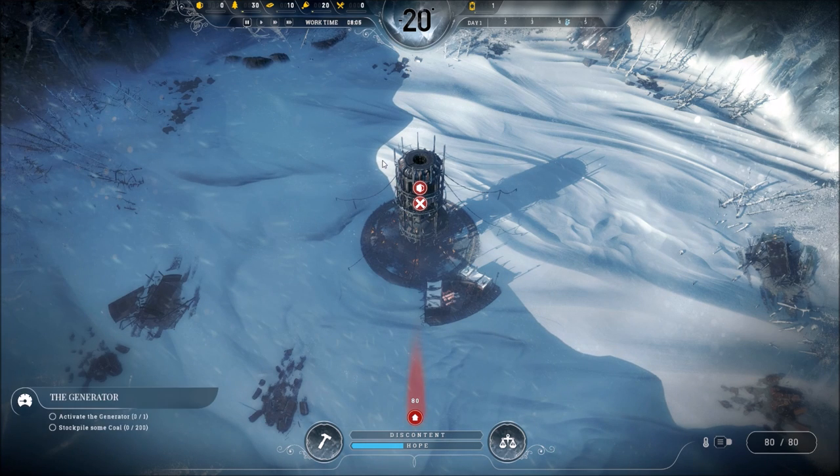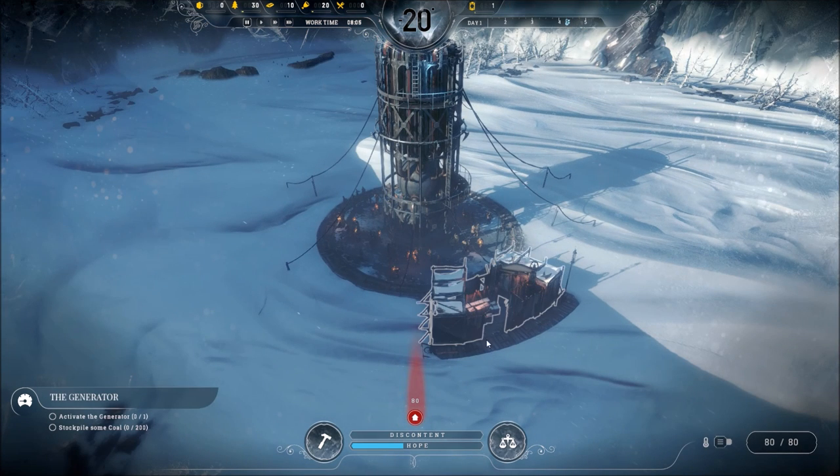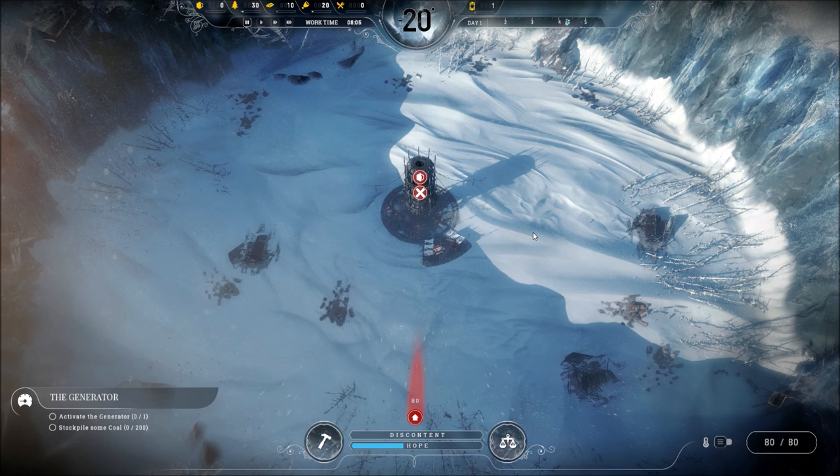Here is the game. We have resources up in the top left corner — things like wood, steel, food, cooked food, and coal. We need coal to power the generator. The generator produces heat, which we use to keep our people happy, alive, and healthy. There is a discontent and a hope bar down here — this is sort of the morale of the colony. One interesting thing about this game is the book of laws that we can enact. Things that come up like: what do you do with your dead? What do you do with the kids — do you work them? That kind of stuff pops up, and we'll get to that as time goes on.